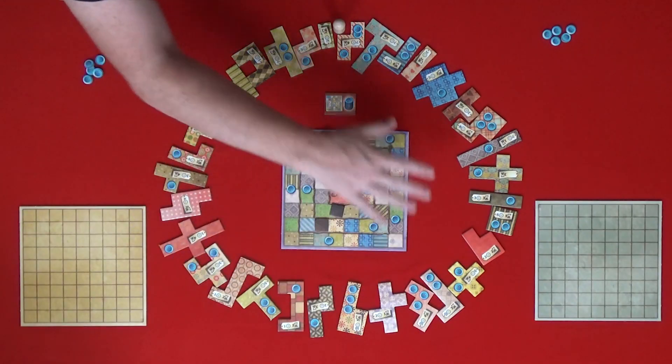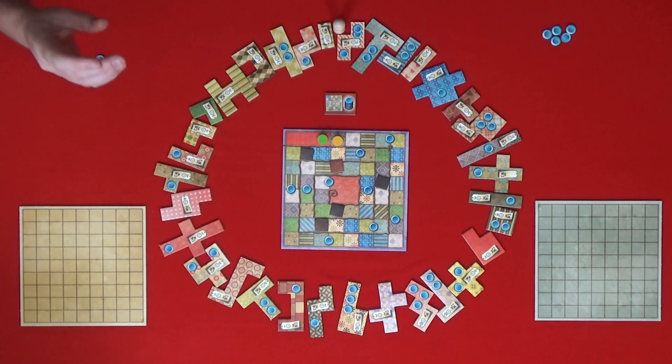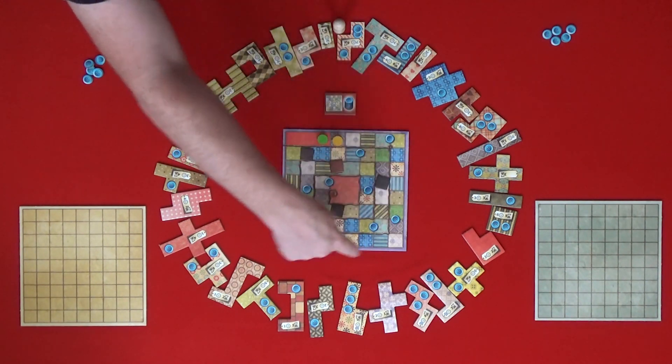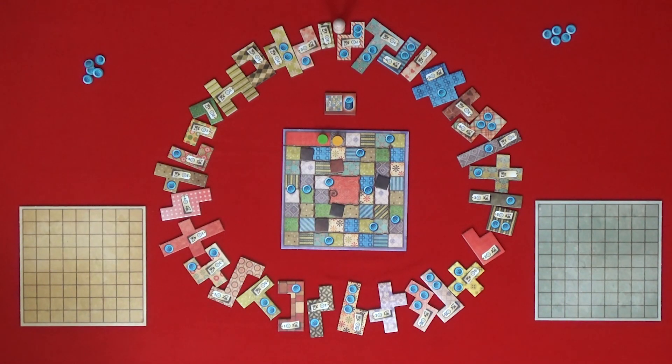Also, many of these tiles have buttons on them, and that is your income. When you place a tile on the board with one of those buttons, every time you pass by one of the button symbols on the time board, you will get income equal to the number of buttons on your quilt board. I think that's enough to get going with.